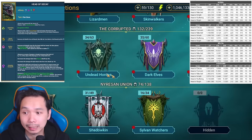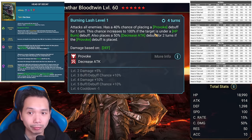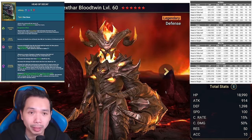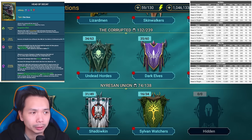I want to highlight again that Drexar brings the AoE provoke and AoE decreased attack, which is really good as a general debuff. However, the provoke on Drexar is not 100%, so he's not going to be used as your main provoker here.